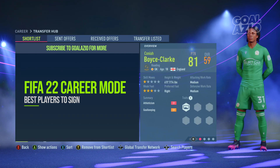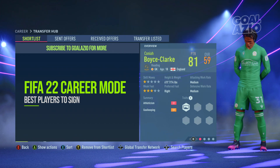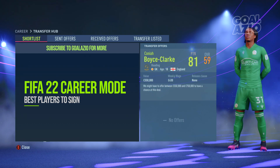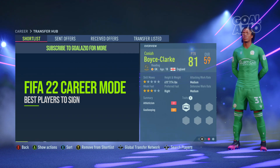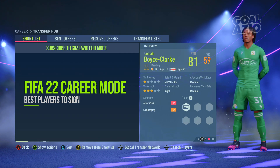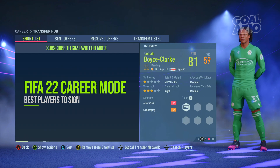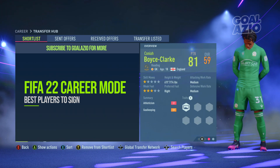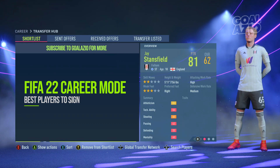Of course we need a goalkeeper — Boise Clark. He's a 59-rated goalkeeper with a potential of 81, costing just under a million pounds, which I think is pretty good. What I found with him is that his diving to the floor and getting to the corners is really good compared to normal. He does dive at feet, so expect him to be running out of his goal quite often. Diving is at 62, kicking at 63 — great all-around.